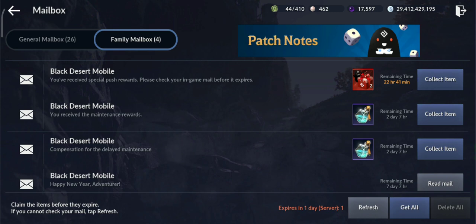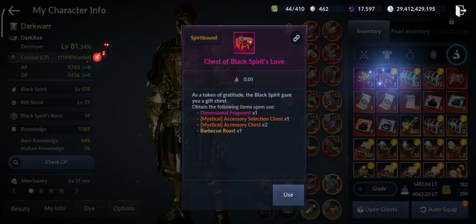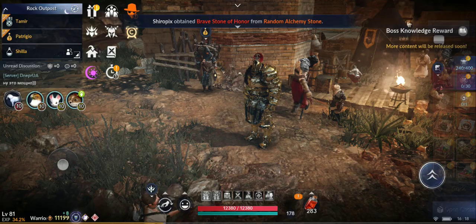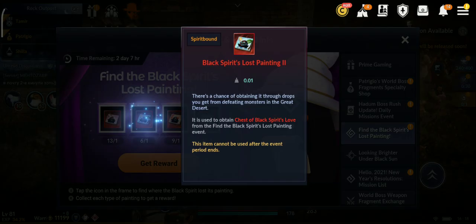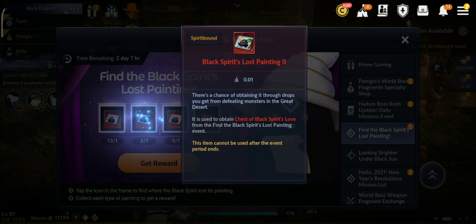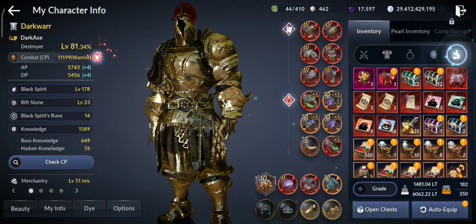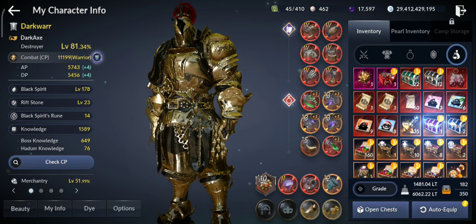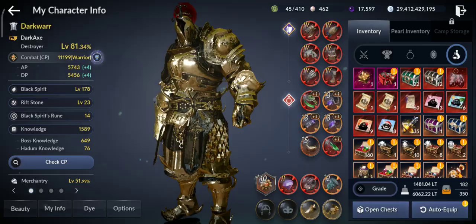Let me know how many rewards you've gotten so far. The reward is called 'Chest of the Black Spirit Love.' I got two and can get six more — I haven't farmed the Great Desert yet, so I should be able to get at least two more, bringing me to around 10 total, which gives 30 abyssal accessories. I still have about two days remaining, so that's decent. Let me know how many of these you've gotten so far — see you in the next video, bye!